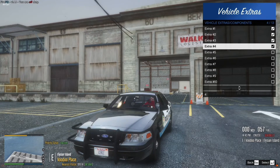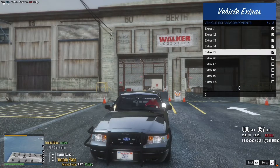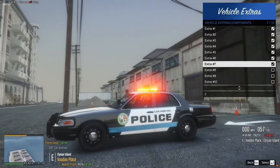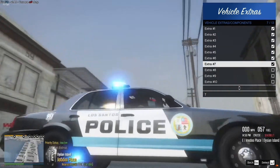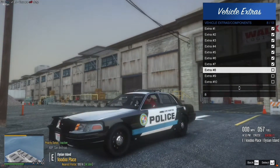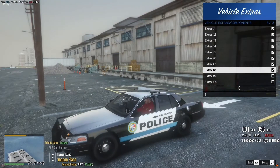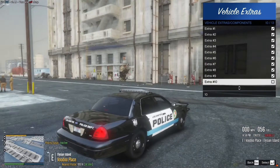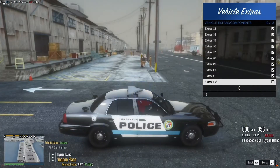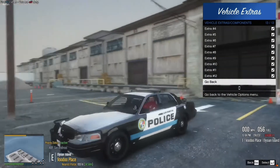You have some grill lights up front, and then you have a spotlight from Unity. Then you have the visor light bar which does light up and work — I don't think there are takedowns, no there aren't. You have a Veiler light bar from Federal Signal up top. You have Extra 7 which is some light mounted to the bottom of the car. Extra 8 is the cage on the driver's side, and then Extra 9 is the passenger side. You have lights mounted to the rear of the car if you want those, and then ALPR cameras mounted to the boot. You have more antennas mounted to the boot if you'd like that as well. And that's all the extras for the Crown Victoria.